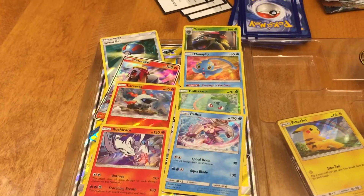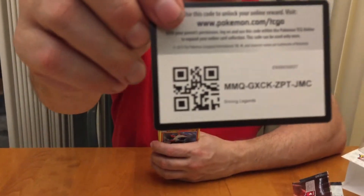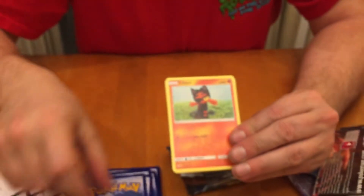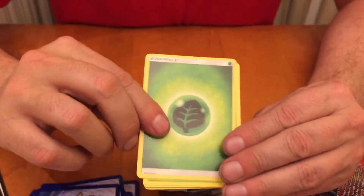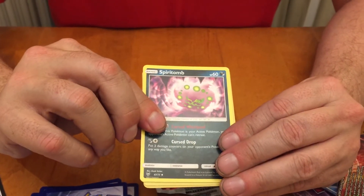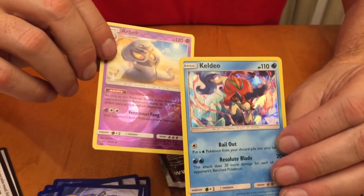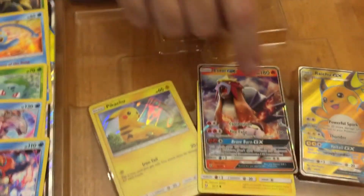Alright, last pack — hopefully we get something good. One, two, three, four. Larvesta, Zorua, Litten, Croconaw, Golett, Bulbasaur, Leaf Energy, Venusaur, Spiritomb, Double Colorless Energy — we got a Reverse Holo Arbok and a Keldeo. That's the best card we pulled, probably the best card we got all night. See you tomorrow.